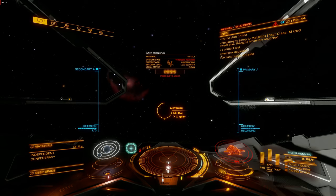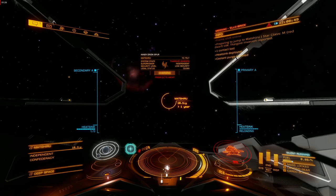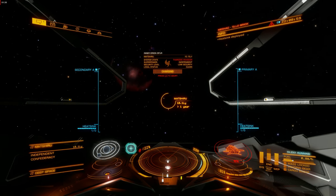As soon as your FSD has finished, start charging. Keep popping heatsinks, but wait until the FSD is almost charged to align with your destination. In this example, I'm already lined up.